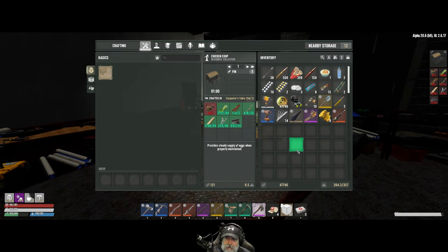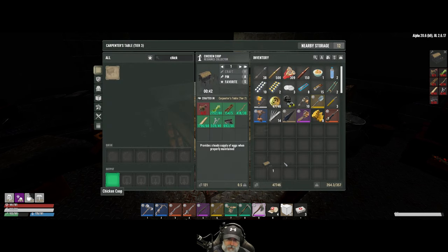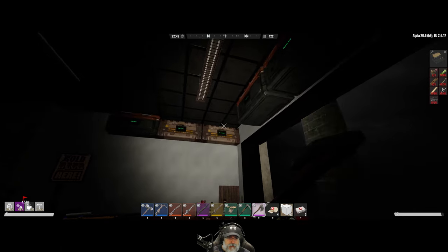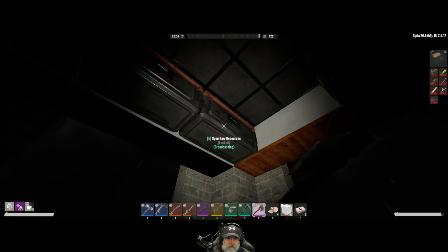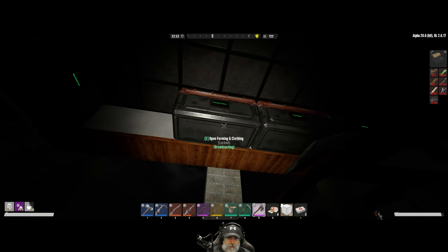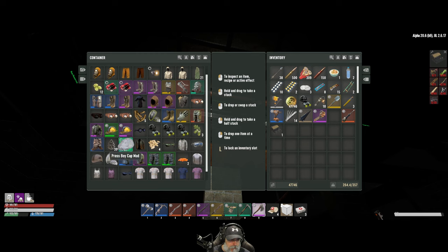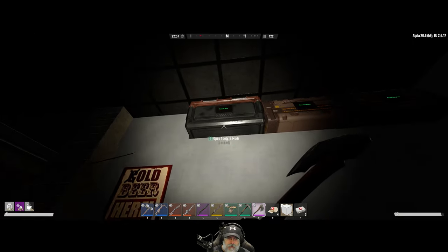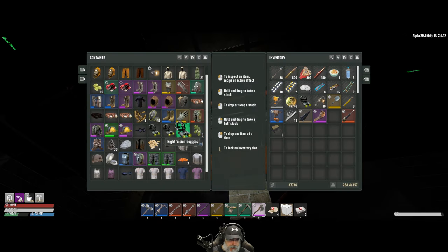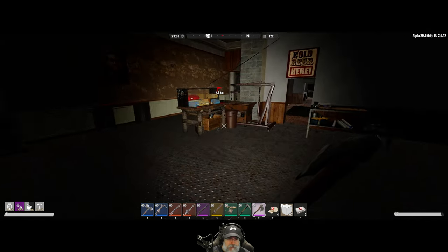I've already gone through the struggle of going without fuel for a long time earlier in this series and I don't want to go through it again. What did I just do with the pine seeds? Did I put them all back in here? We had 77 in total. Did we need those to make the chicken coop? No. This is where they're supposed to go but there's only 39 in here. I'll grab those for now and try to figure out where I put them later.